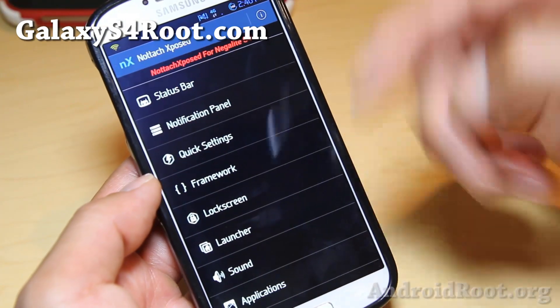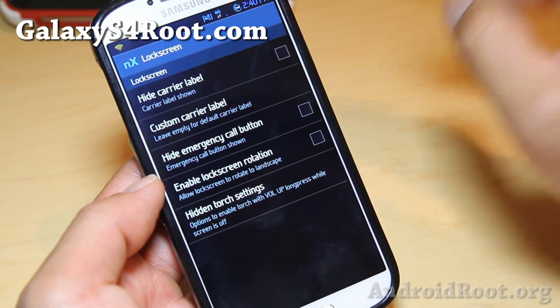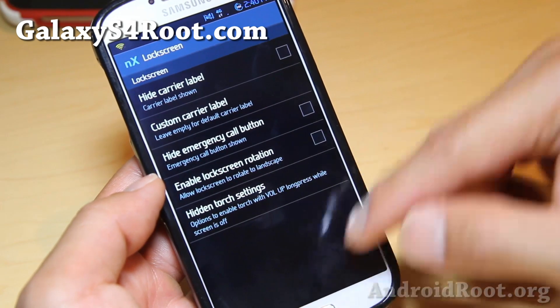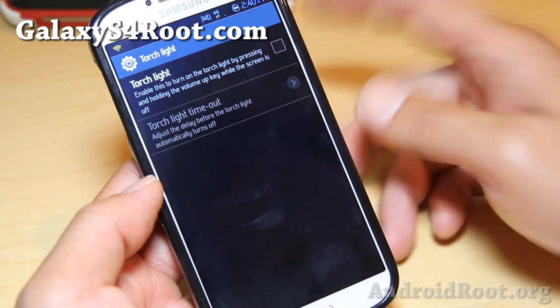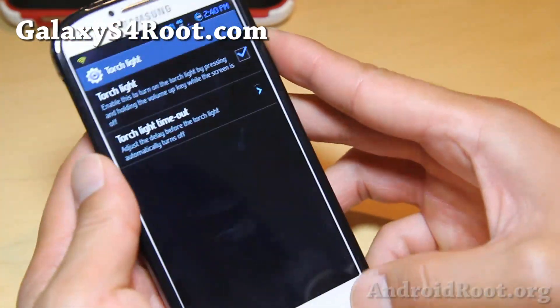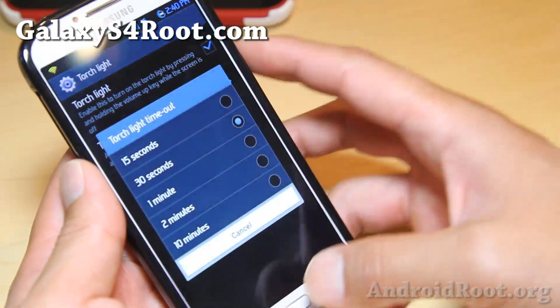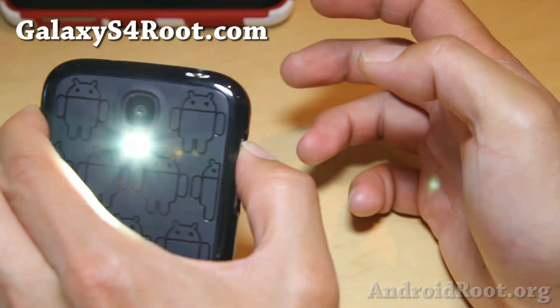Long home key behavior, launcher lock screen, and high carrier label — you can change your custom carrier label to 'High on Android.' Hidden torch settings: you'll be able to enable your torch when your screen's off by holding down the home button, and you can even set timeouts. Let's go ahead and try one of these — I'm going to hold it down.